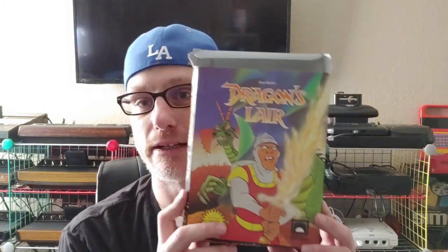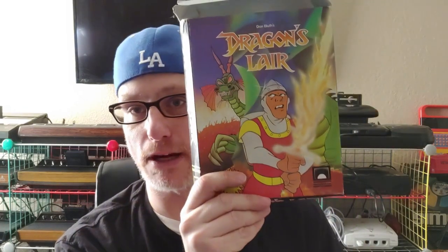Alright guys, so let's go ahead and take a look at this. First thing I ended up picking up was a box of Dragon's Lair. None of these have the discs or anything in them, it's just the boxes — but I already own these discs anyway, so I was just missing the boxes. This is probably the one that's in the worst shape; it looks like it was kind of flattened out, but that's okay.